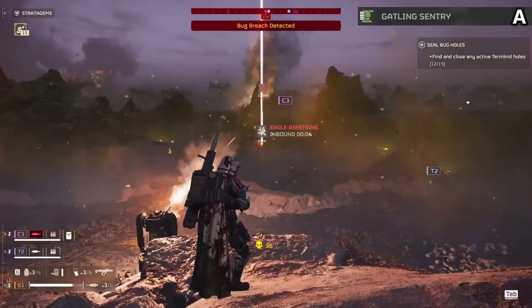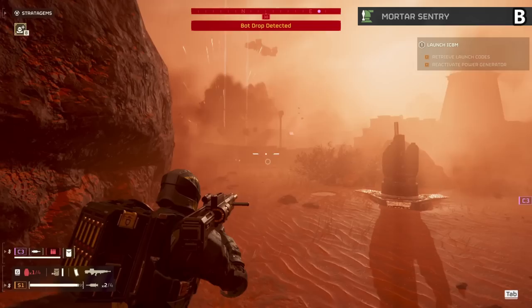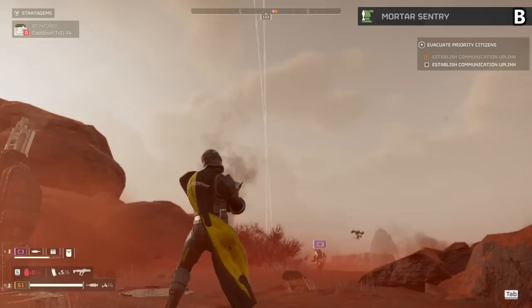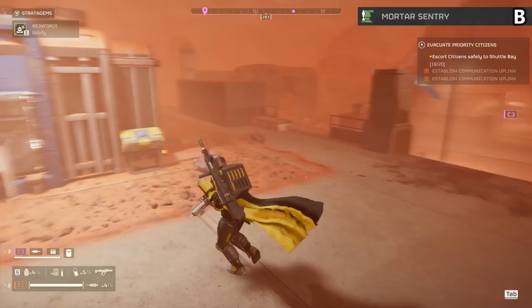The mortar sentry goes in B tier. This lobs really strong explosives very far into the enemy, doing an insane amount of damage from further than almost any other item in the game. Amazing for decimating bot bases as you go in, but make sure to destroy it as soon as you move out. Any single target getting near you means your mortar instantly shoots at it and kills you as well, making it much less useful on bug missions, but always amazing on kill missions regardless.